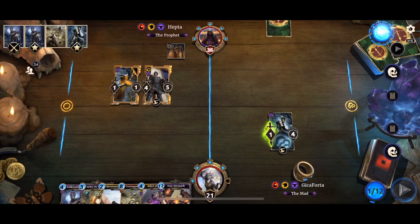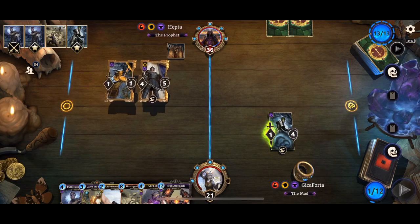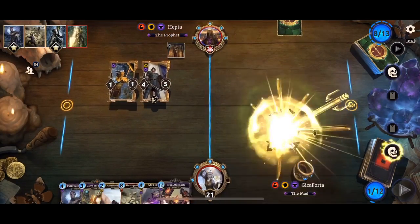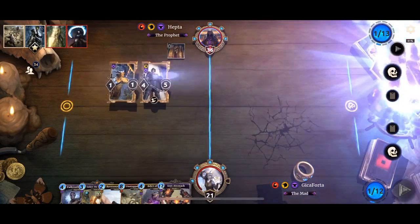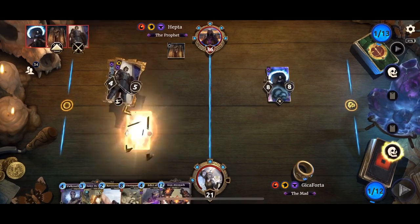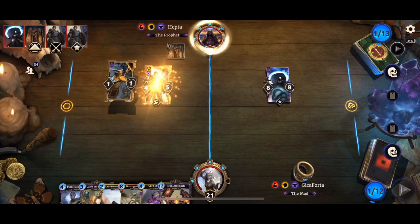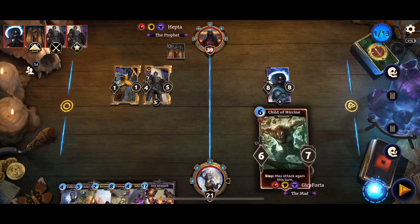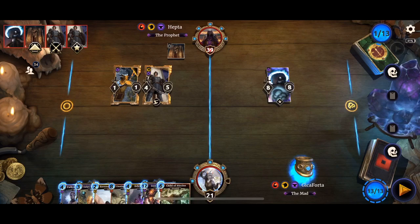We've got one more Unstoppable Rage in hand and we are going to be at 13 Magicka. Piercing Javelin again — opponent is really bleeding out cards with no card drawing mechanism so far. I'll lay down Iron HR into the shadow lane.